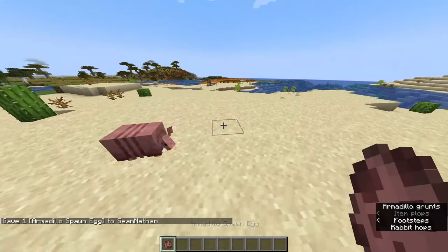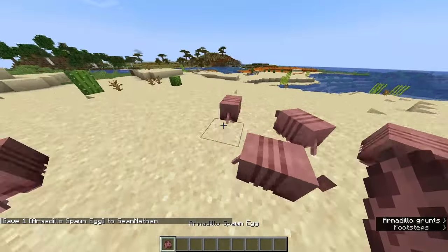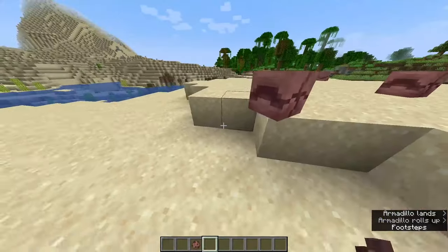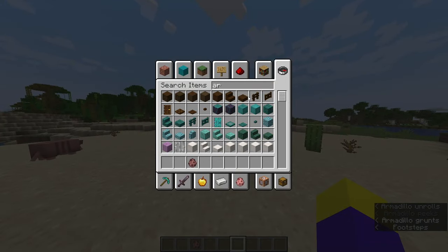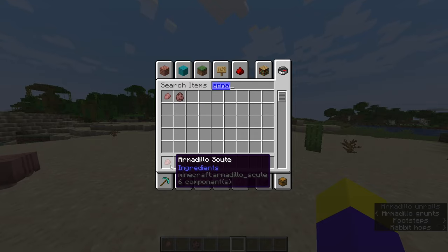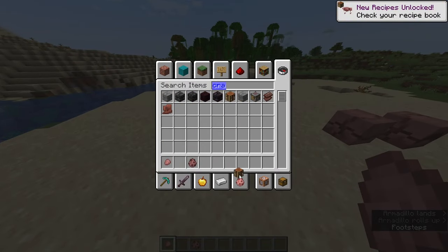The Armadillo spawn egg is pretty good. It's kind of small compared to the Spider, which is big. The Armadillo scurries around. This is where the dog's wolf armor is going to be used.